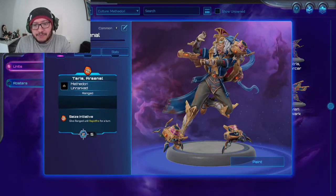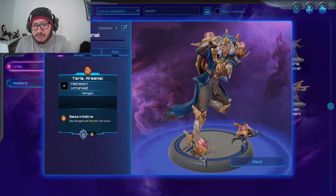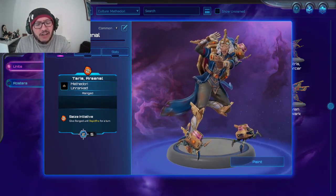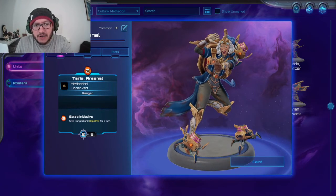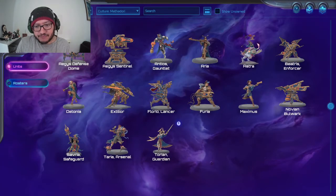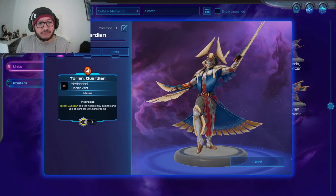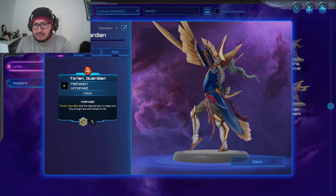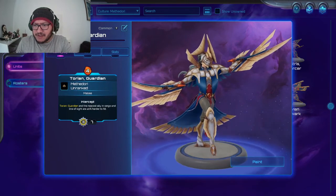Taria — that is a very very cool model. The cool-looking ones are usually the ones I haven't seen on the field. Two mana, ranged, and for two mana give ranged units Rapid Fire for a turn. Wow, this unit is very serious.